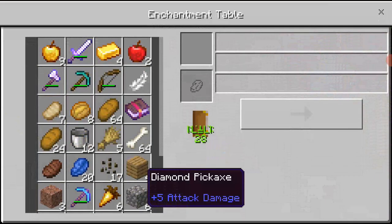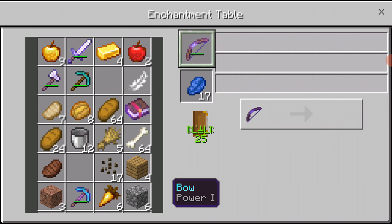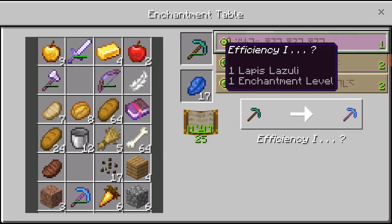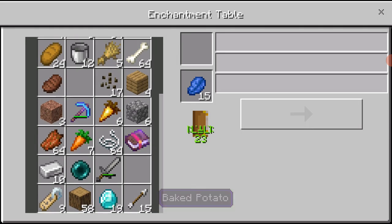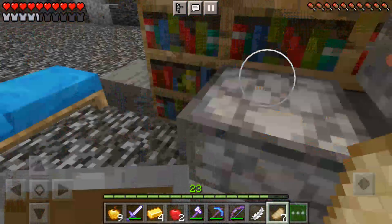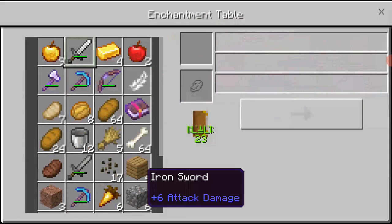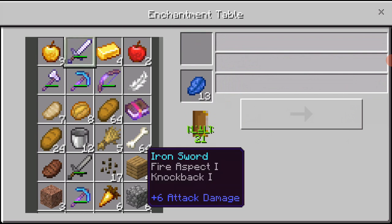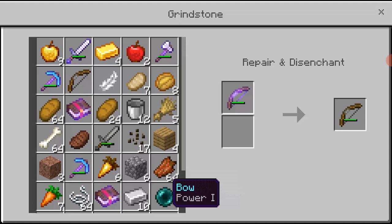Power one, power one - I'm just going to take that. It's only power one. I wasted so many levels just for power one. I'm going to take unbreaking one - at least I'll have a non-breaking pickaxe maybe. I'm going to get rid of that. Fire aspect, knockback - that's a really good sword. Now a bow - the bow is just absolutely terrible. Let's disenchant it and enchant it again. Power one, power one, power one - I'm just going to risk it.